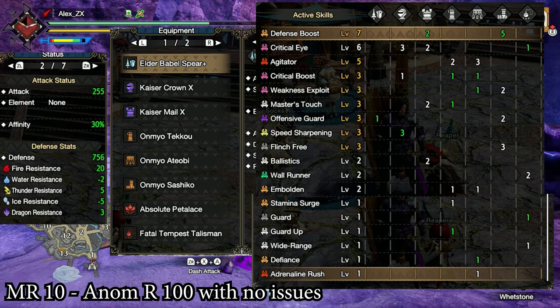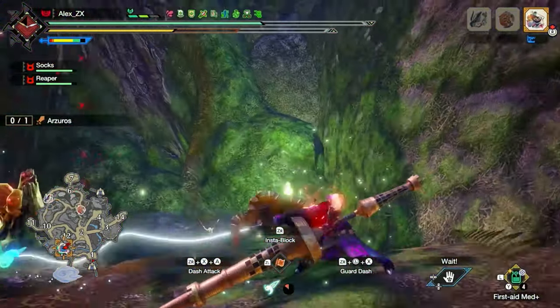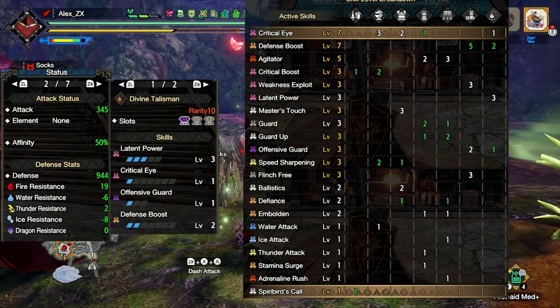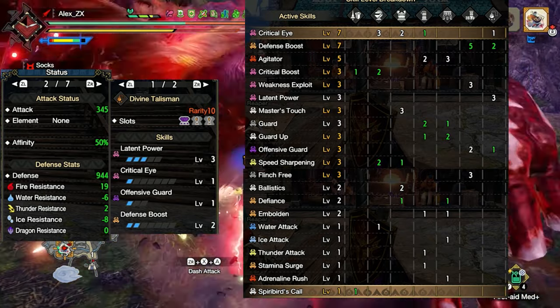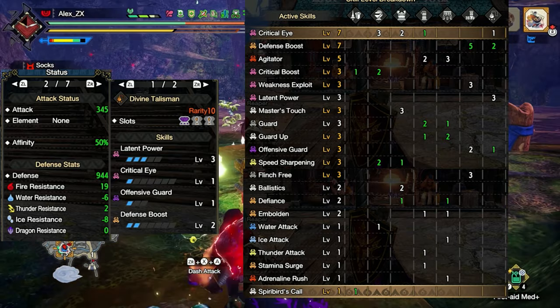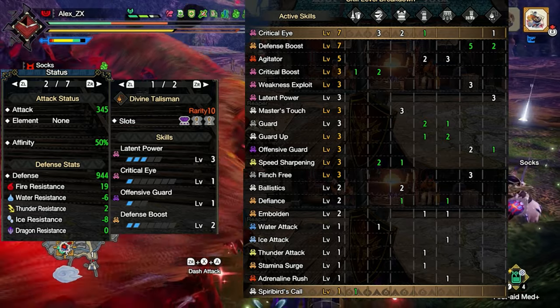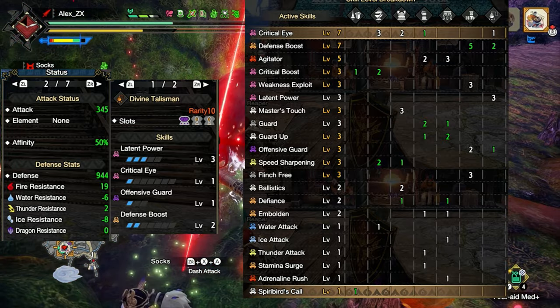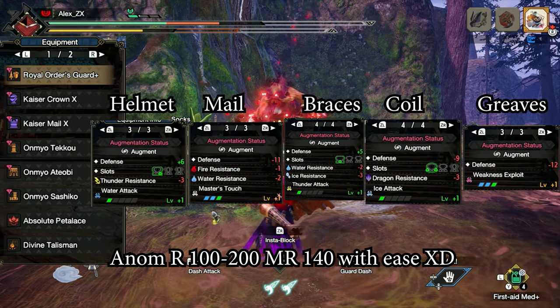Some may ask: do I really need that Defense Boost 7? In that early stage in the game, I would recommend at least 700 defense if possible. If you reach that, then you can change that skill for some other things. And once you have the materials to augment armor pieces, these are the augmentations and changes I suggest. For the charm and defense, change whatever you feel.